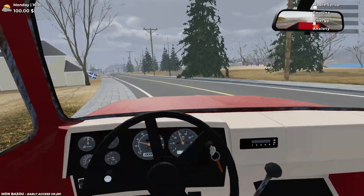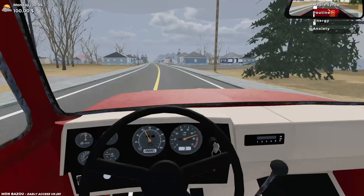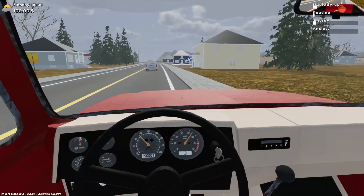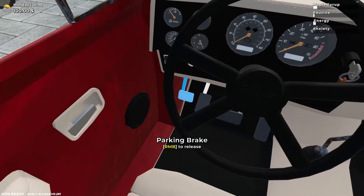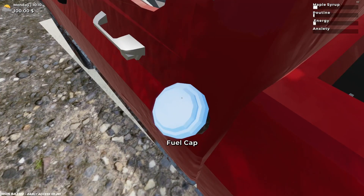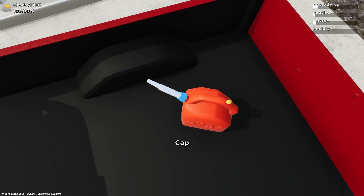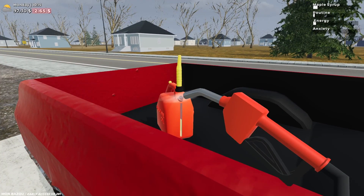I'm not sure if talking to the sugar shack guy gets you anything. I know that talking to Francis will get you the garage, and later on a tool — I think it's like an impact gun — no, it gives you a tool to make bolting and unbolting faster. Let's refill the truck here. We also need to fill this up. It's decently costly I'll say.